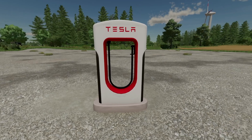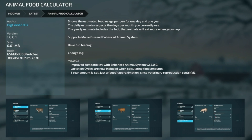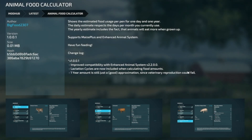The Tesla super fast charging station for Farming Simulator - loading speed is 10 times what the base model does. Placed it on the Energy Park map. Your last new one today for PC and Mac players is the Animal Food Calculator. This shows the estimated animal food usage per pen for one day and one year. The daily estimate respects the days per month you currently use, and the yearly estimate includes the fact that animals eat more when they grow up. It supports Maize Plus and Enhanced Animal System. Version 1.01 improved compatibility with Enhanced Animal System, and lactation cycles are now included when calculating food amounts.